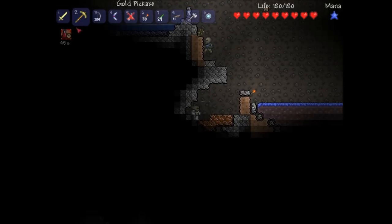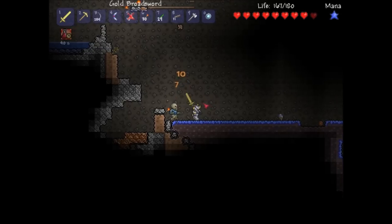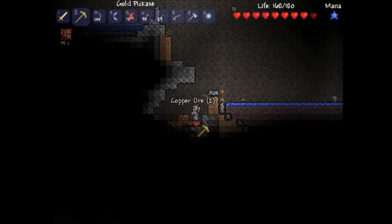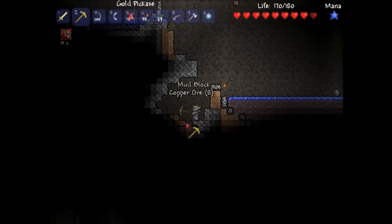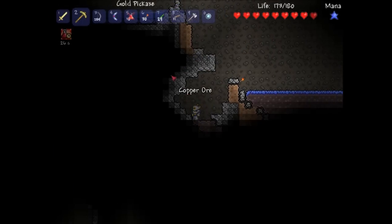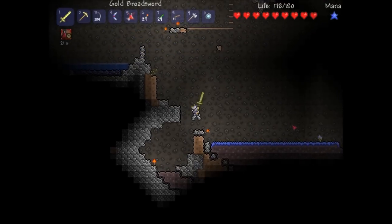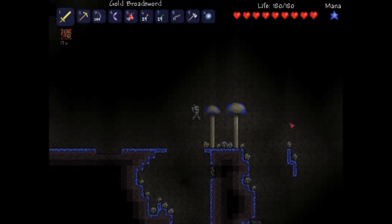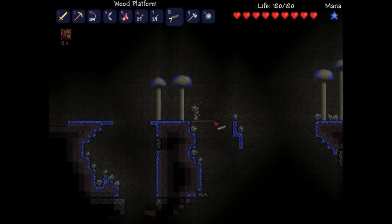A lot of copper. So again, being very cautious. How much gold do we have? We have 40 gold, so that's like 10 bars. Don't know how much we need to get a full set of armor, but I'm pretty sure it's quite a bit. So it's not quite yet time to head home. It's kind of precarious here.